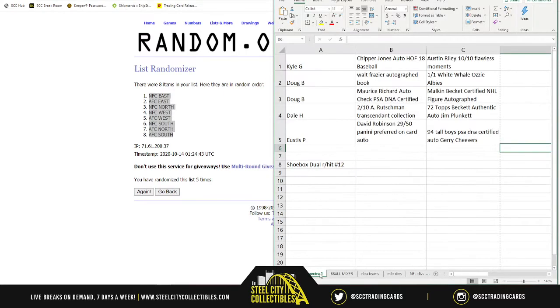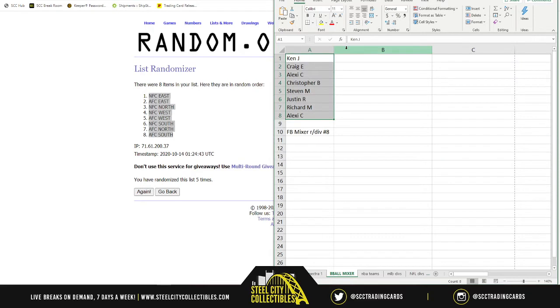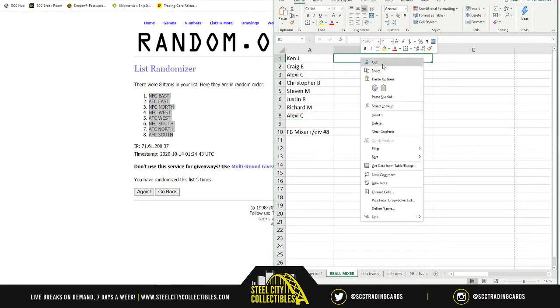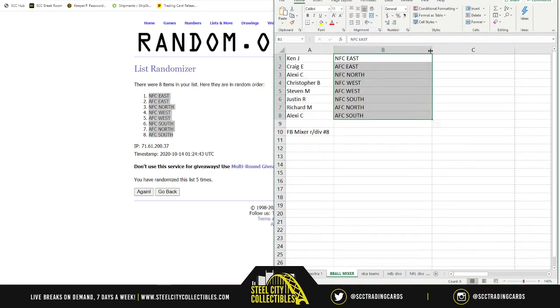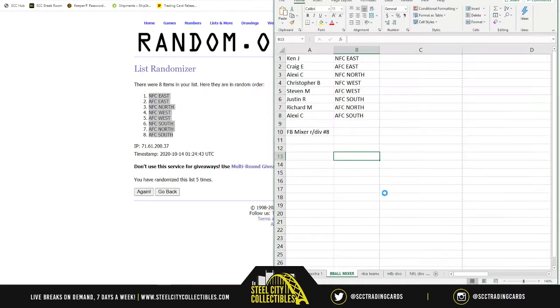Let's match them up: Ken Jay with NFC East, Craig E with AFC East, Alexis C with NFC North, Christopher B with NFC West, Steven M with AFC West, Justin Argus with NFC South, Richard M with AFC North — looking for the Burrows of the world — and Alexis C also gets everyone's favorite division, the AFC South.